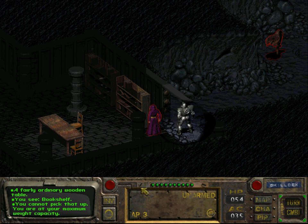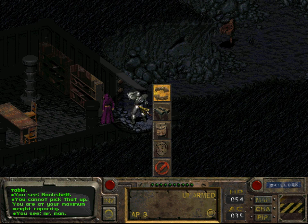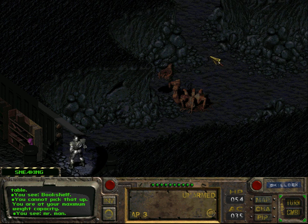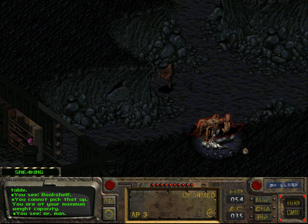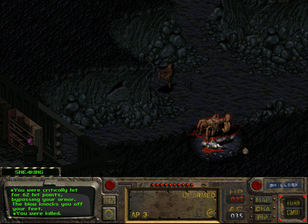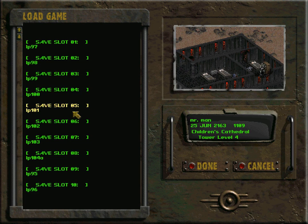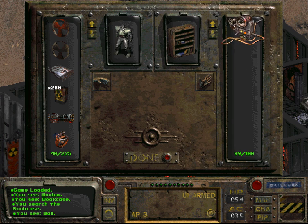I'm actually not bothering to fight you. I will try and sneak my way through. The sneaking didn't work either. Just grab the electronic lockpick here and get out.